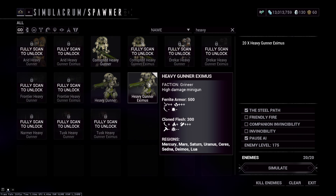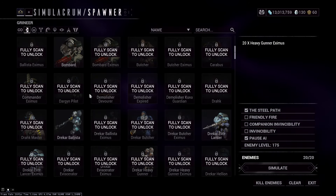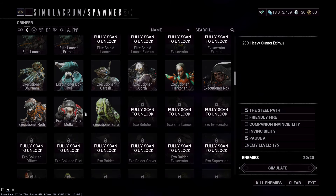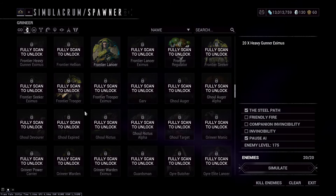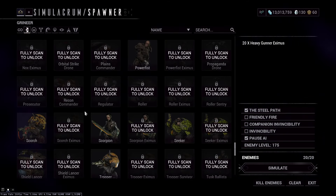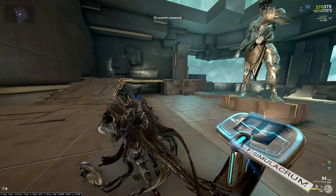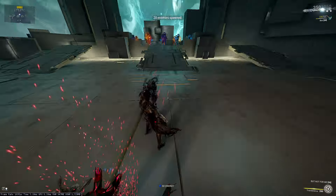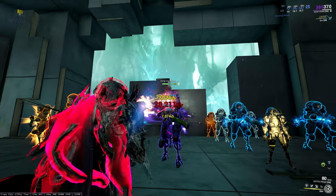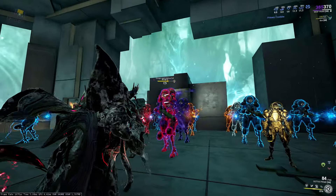We're going to go with Heavy Gunner Eximus Grineer. Generally I don't think I have Grineer Bombard units — just Eximus, I have normal ones, but they will probably get one-shotted anyway. I just got a lot more people to make this a bit more fair. Because right now these are built for Corrosive and these guys are weak to Corrosive, so they will take more damage from it. You're seeing a lot of red crits, obviously, because of the crit mechanic.